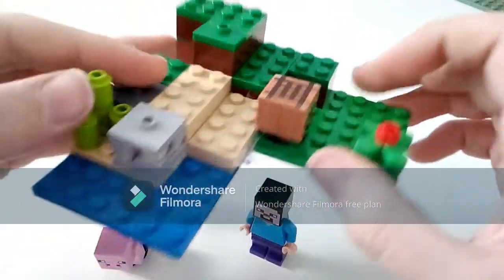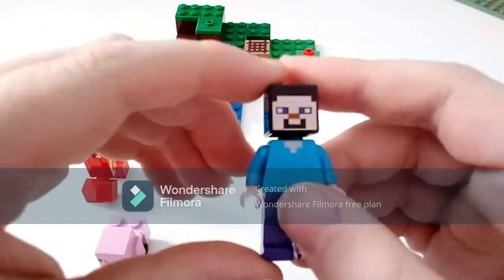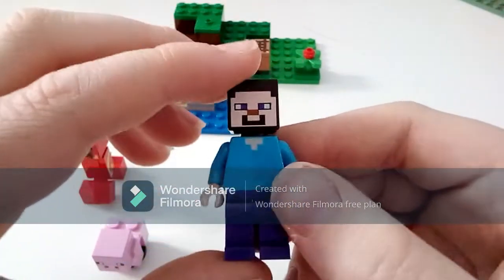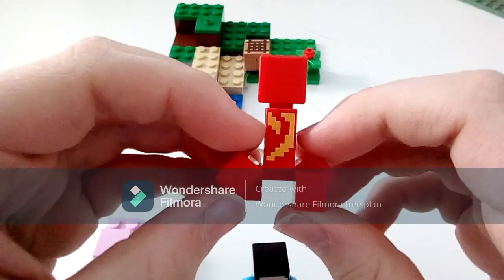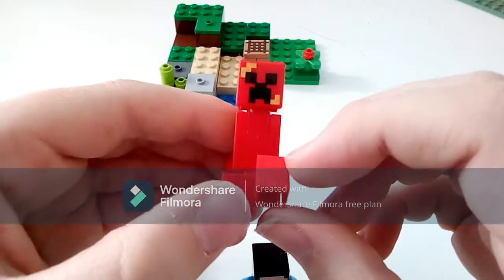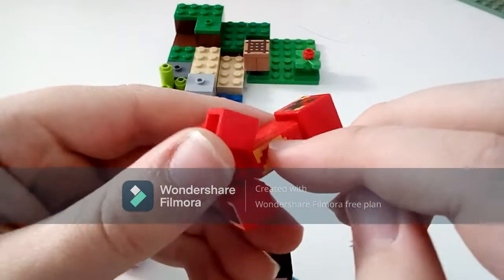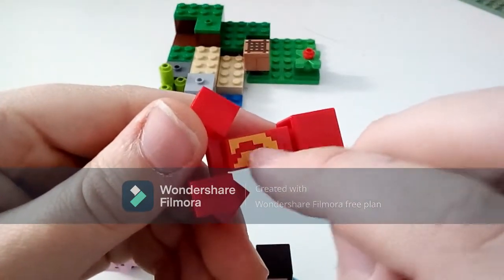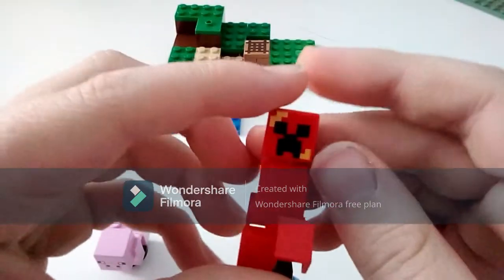Here's the Creeper Ambush model. Starting with minifigures — firstly we have Steve, with purple legs, blue torso and the Steve head. Secondly we have the exploding creeper with the red creeper body, two-by-one-by-two tiles on the side in a sort of yellow-orange color, suggesting fire or an explosion, and the same on the face with the regular creeper face printing in red, which is really nice.